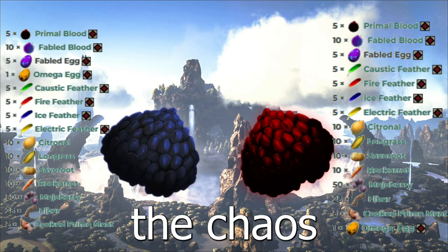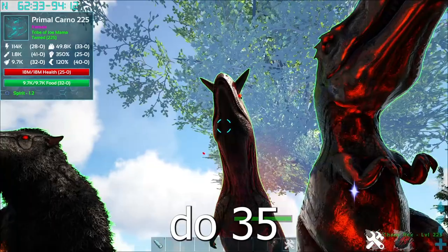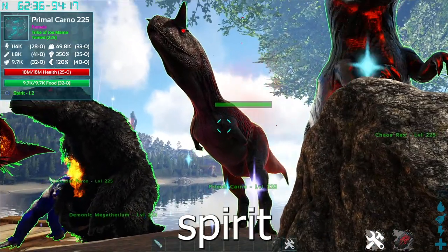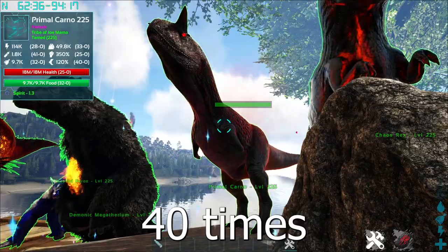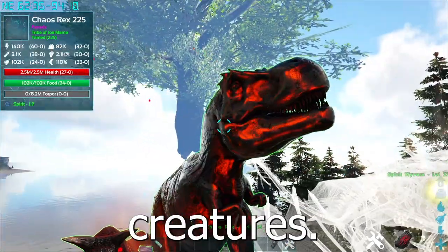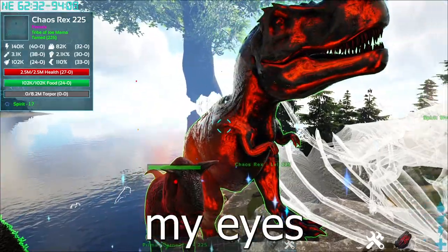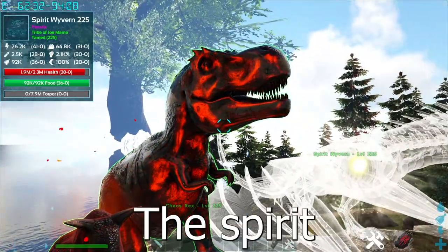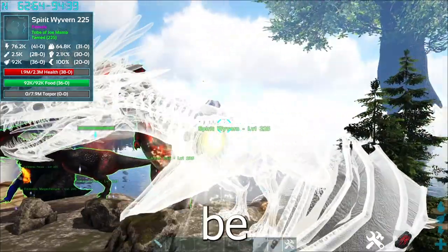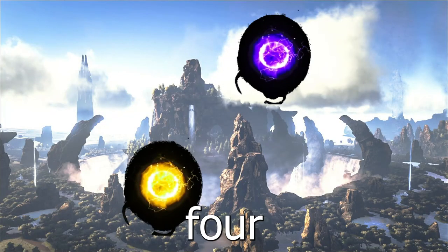Next, we have the Chaos and the Spirit creatures. The Chaos creatures are 35 times better, while the Spirit creatures are 40 times better. Personally, I don't really like the spirit creatures — I find them too bright and it kind of hurts my eyes. Instead of kibble like the other creatures, the Spirit takes a Spirit Orb and the Chaos takes a Chaos Orb. These can only be unlocked after defeating the tier 4 bosses.